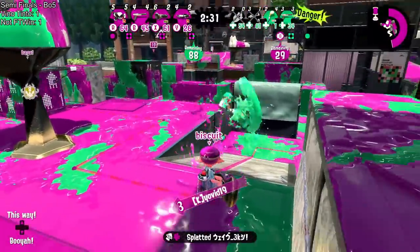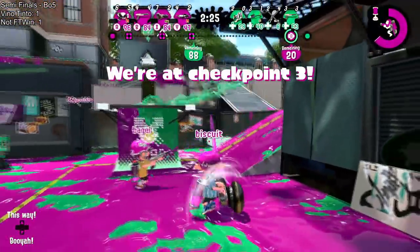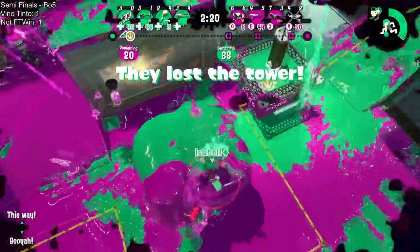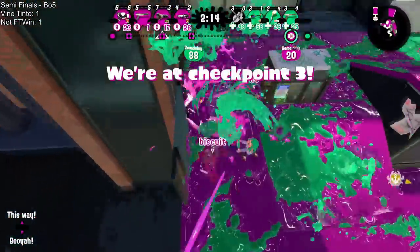Biscuit gets close enough to three, basically. Pushing up on this right side, wave gonna try to pressure the tower. Kyo gets picked off, but the ink armor comes out to defend. Isabel is not in a good spot, they're gonna go down. Biscuit trying to pressure this brush, has to be careful playing the high ground, but still goes down in the skybox.